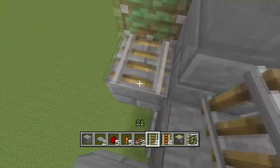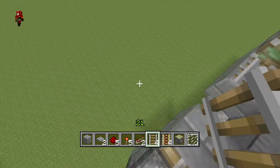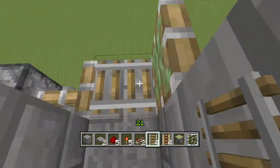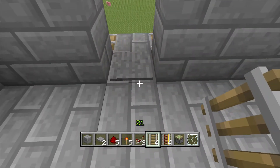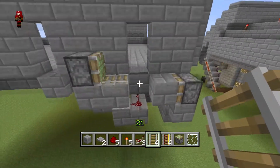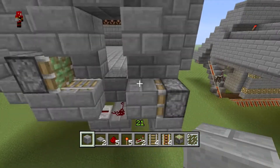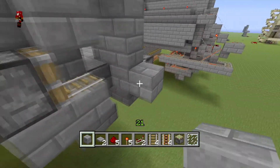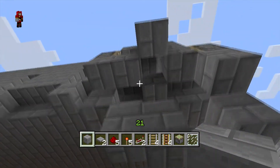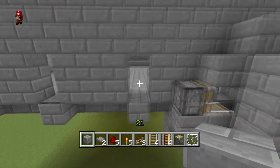If you want to test this out, go above so the cart can fall right in. When you want to deposit a cart, go over here, place it on the rail, and step back — there we go, the rail doesn't break and nothing breaks. Then we just want to seal that in by covering it up like that.